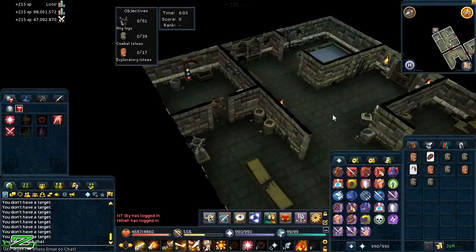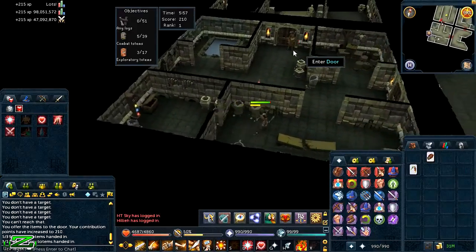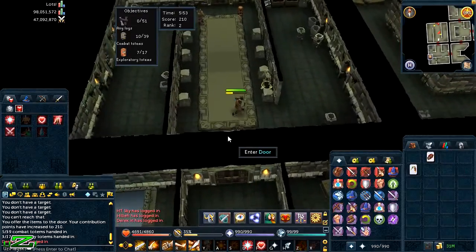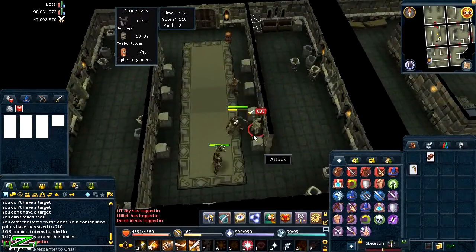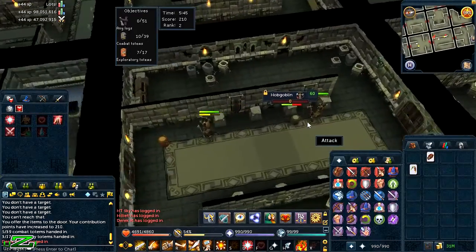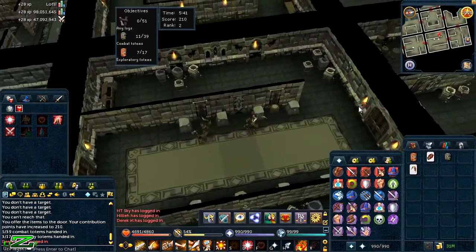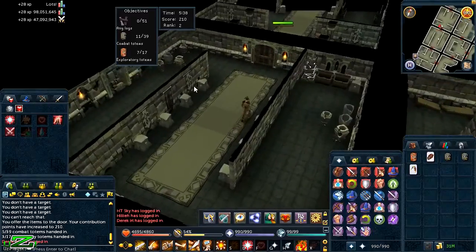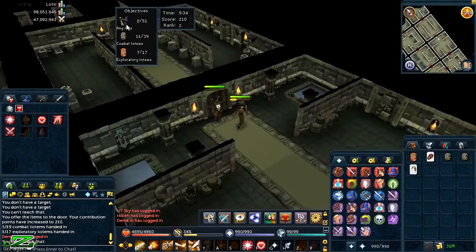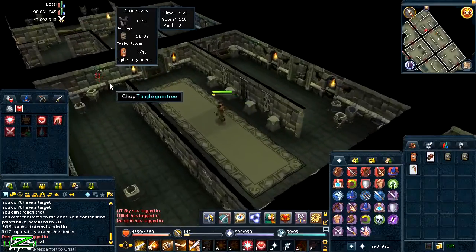Resources give 10 points each, exploratory totems give 20 points each, and combat totems give 30 points each. The general tactic is to focus on killing creatures and getting combat totems first for max points, picking up exploratory totems along the way. In order to actually gain points from the totems you keep in your inventory, the starting room and random rooms throughout the sinkhole will have a bank icon, indicating that in that room you can deposit your items using a special treasure chute. Here you can deposit your items, where you'll be given the points for your XP and shown the rank you have overall throughout the dungeon.